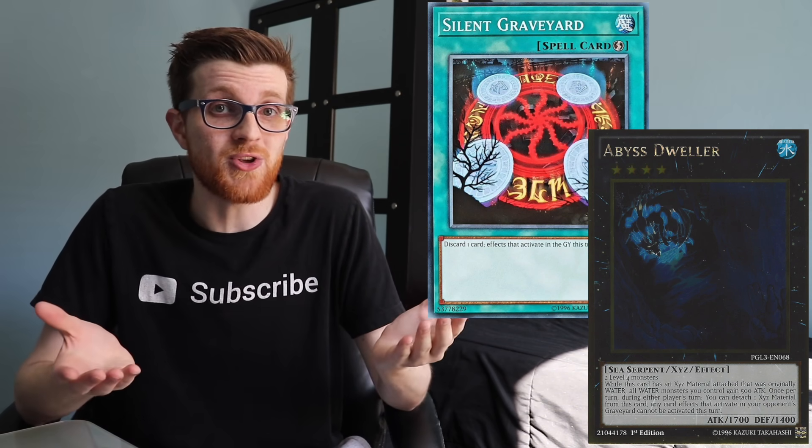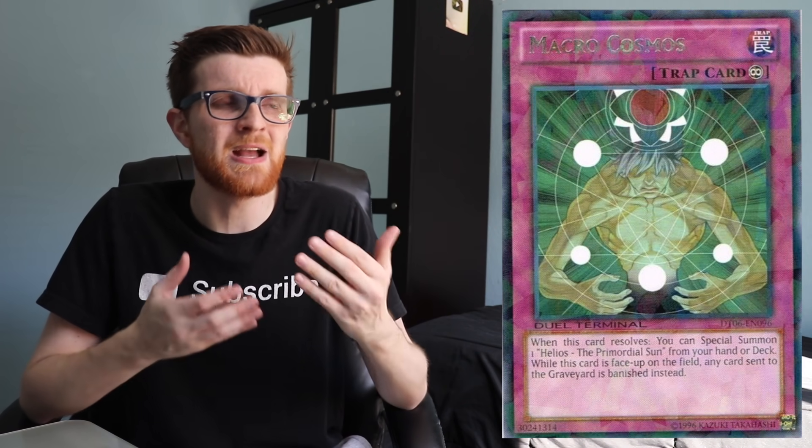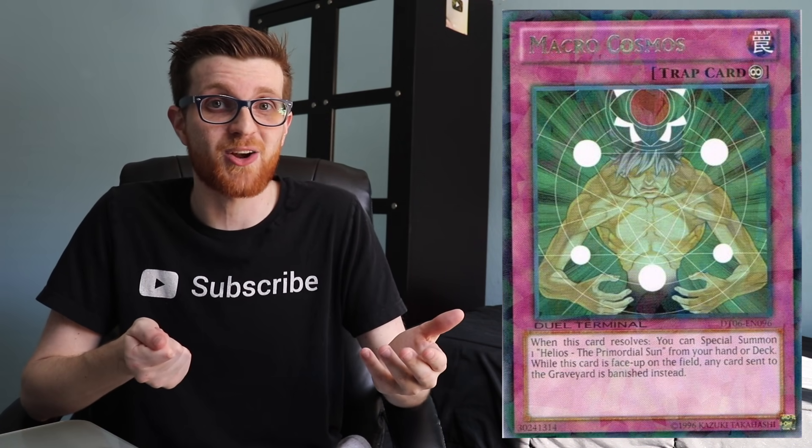You also have workarounds like Silent Graveyard and Abyss Dweller, which specifically target effects that activate in the graveyard — if that's all you need, either might be the perfect tool for the situation. Last but not least for going first cards is Macro Cosmos. This is pretty much always on the list against graveyard-centric strategies: if everything sent to the graveyard gets banished instead, they can't recur their resources and their strategy cripples entirely. If your deck can play Macro Cosmos and you draw it in your opening hand, setting up a board and flipping it might just be enough to win the game.